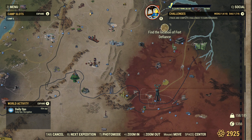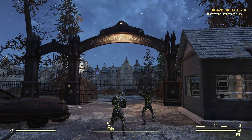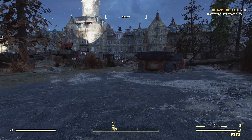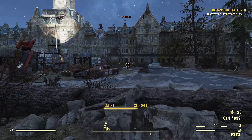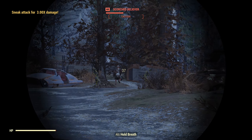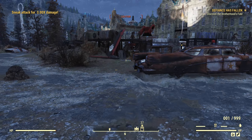Now we're gonna go to Fort Defiance. We don't need to go to Camp Venture since we already found it. Right. Here we are — Asylum. We're gonna go to Fort Defiance.